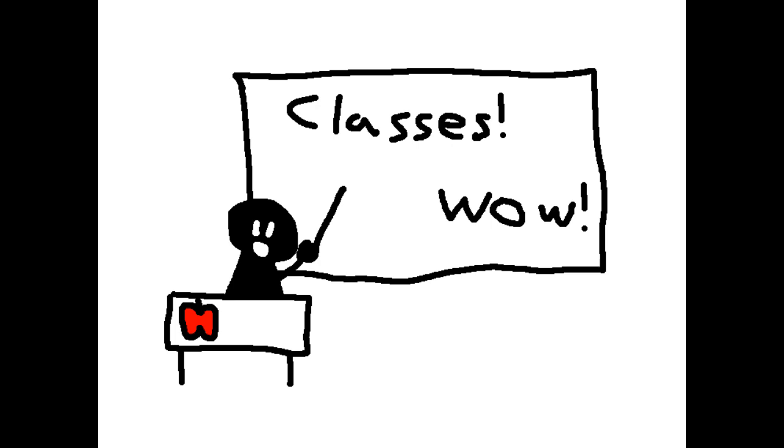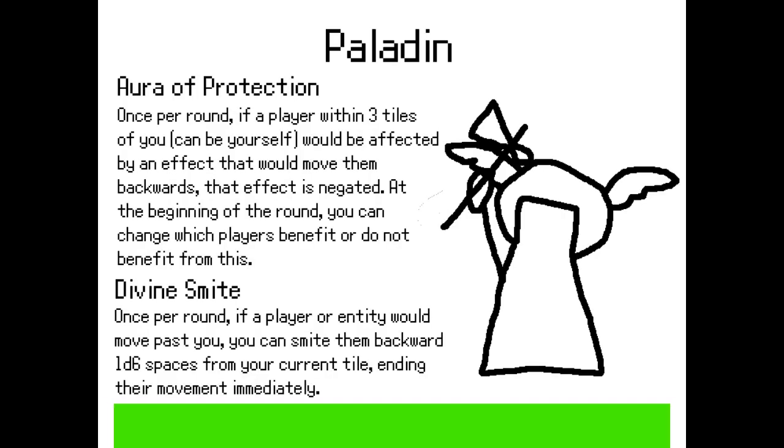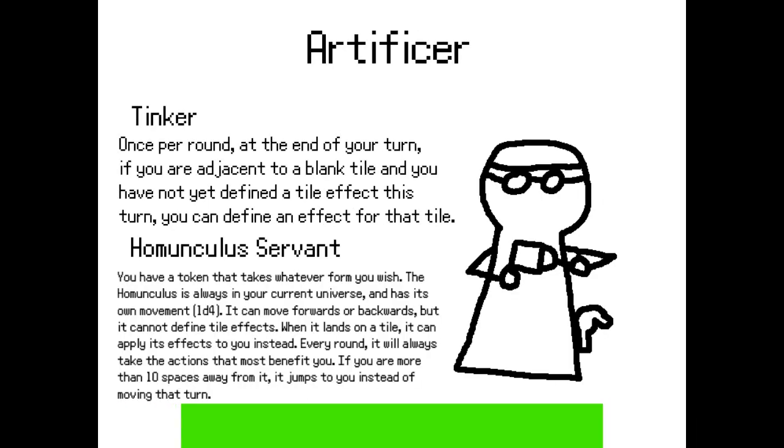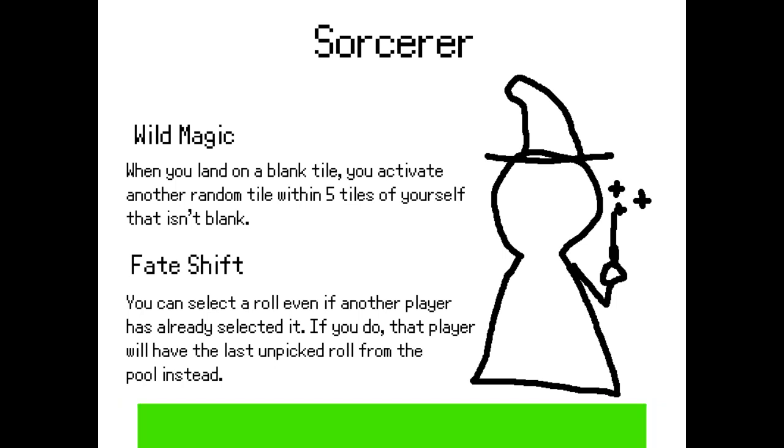Class time! Each one has two abilities — one passive and one active. The Paladin protects the righteous and punishes the wicked: Aura Protection saves a player from being moved backwards, and Divine Smite sends enemies back where they came from. The Artificer values good craftsmanship: Tinker lets you tweak the board, and your Homunculus Servant supplies extra effects. The Rogue's worth depends on others: Pickpocket steals boons, and Sneak Attack steals board advantage. The Sorcerer revels in chaos: Wild Magic sows madness, and Fate Shift lets you shape your own destiny.